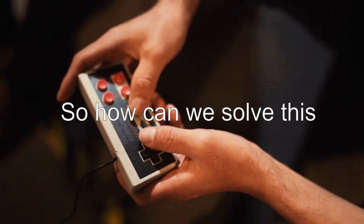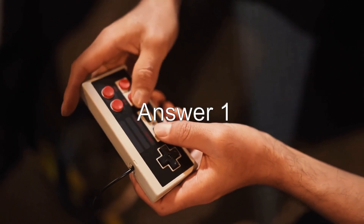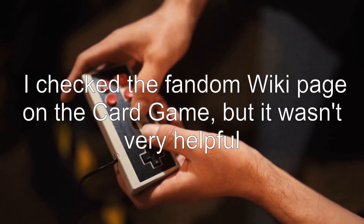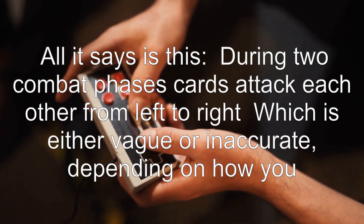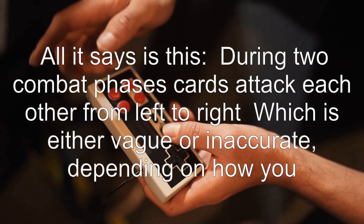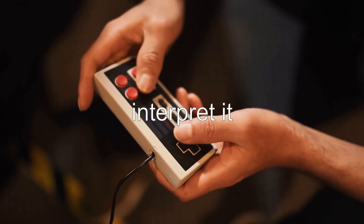So how can we solve this? I checked the fandom wiki page on the card game, but it wasn't very helpful. All it says is this: during two combat phases, cards attack each other from left to right — which is either vague or inaccurate, depending on how you interpret it.